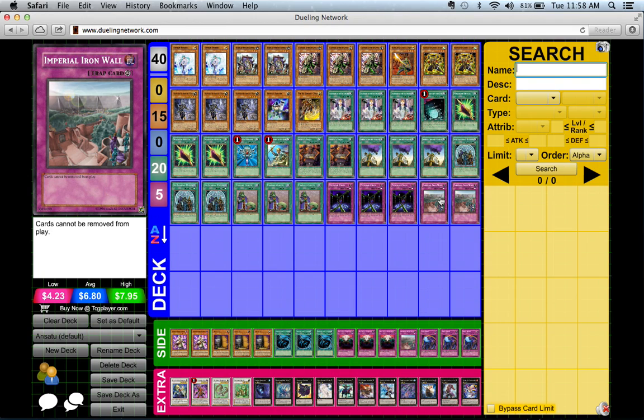Shien gets to negate things — it chooses what to negate — and it's supposed to be a traditionally back-row-heavy deck. If you add in Imperial Iron Wall, you can really limit what your opponent can do, especially if they're a Prophecy player or a Dragon Ruler player.